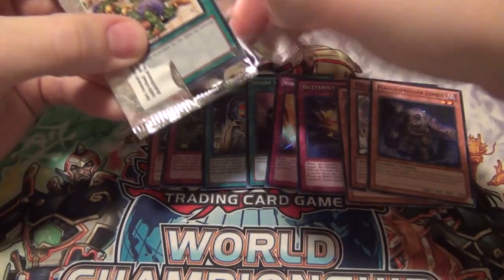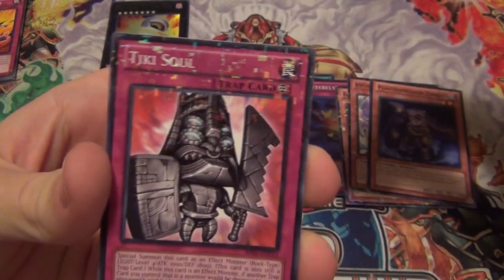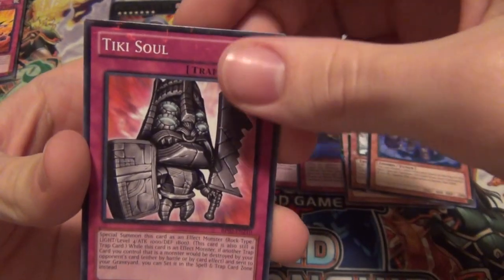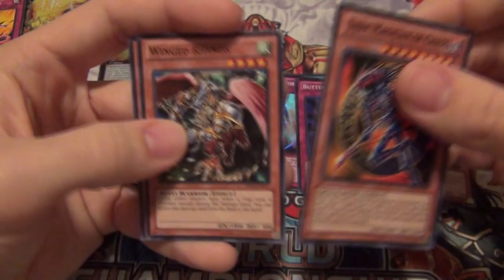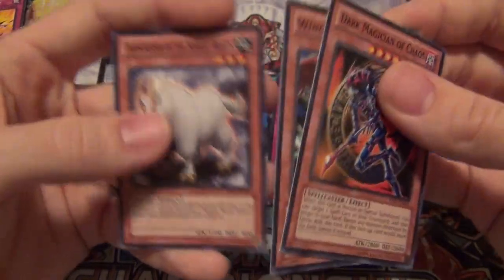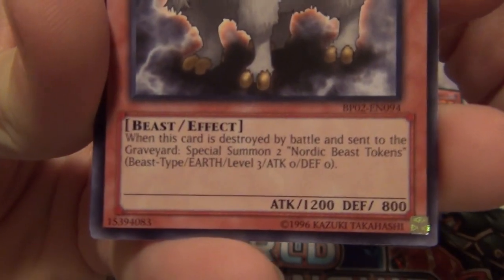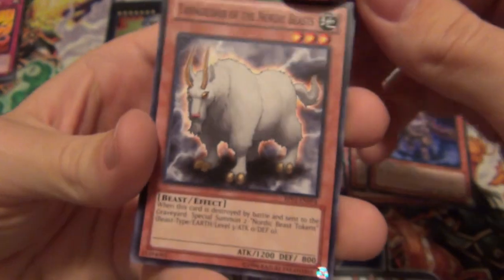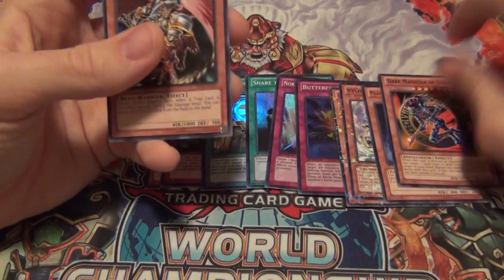Last pack — can we get an Obelisk, can we get a Winged Dragon of Ra, can we get a Slifer? Probably not, but it will be awesome no matter what. Earthquake and Tiki Soul — which is not bad in a Raya deck or something like that. Dark Magician of Chaos — actually not bad. Winged Rhinos, and I got a playset of these guys now. He gets destroyed in battle, special summons two level three tokens, so you can easily synchro into anything you want. Dark Magician of Chaos.